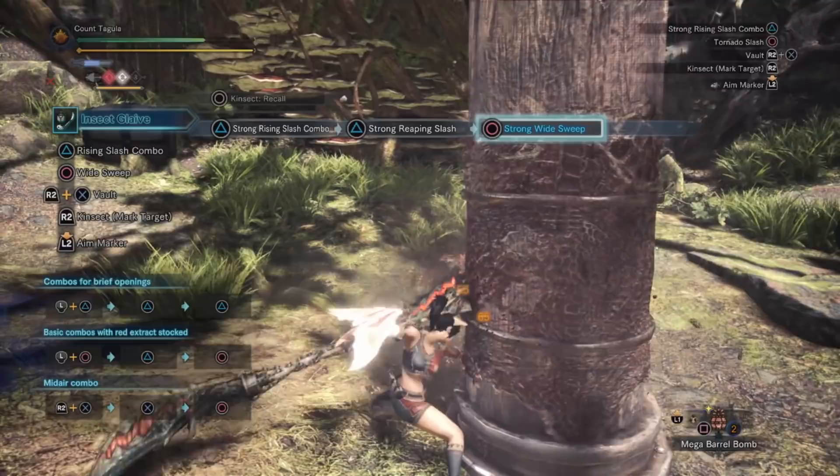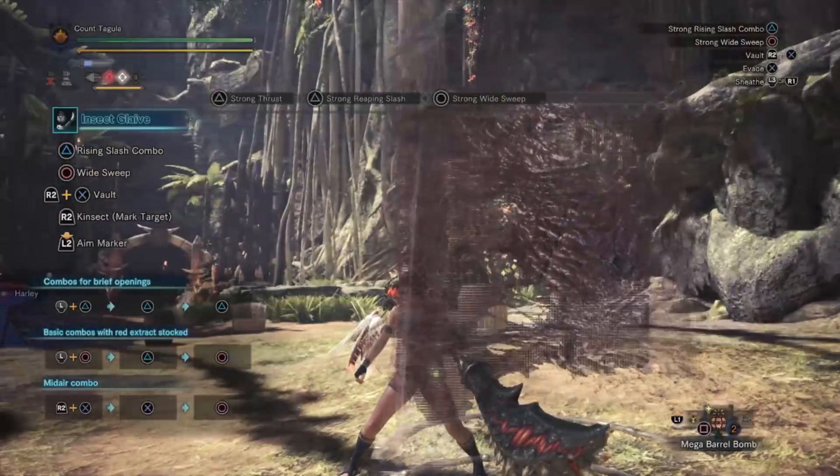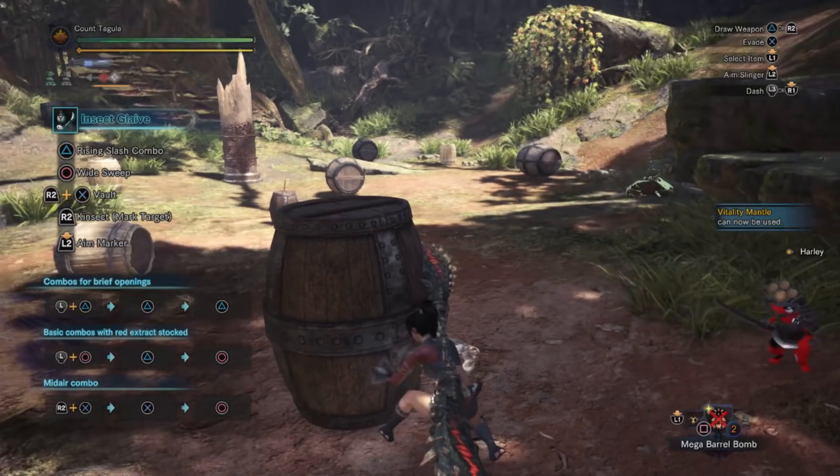Much better already, and we don't even have gear equipped yet, so we're looking pretty good as it is. Our health is full already. Now let's go ahead and deal a little bit of damage real quick. I didn't realize we lost a Kinsect boost there at the end. We'll go ahead and do a little bit more damage and see how much health regen we get just from a mid-air combo or something like that.